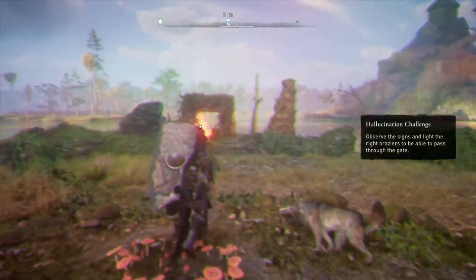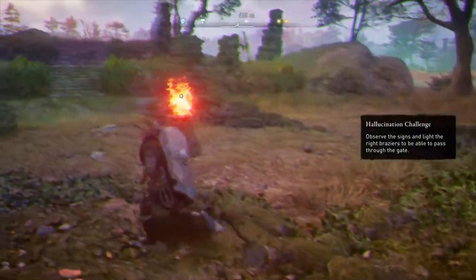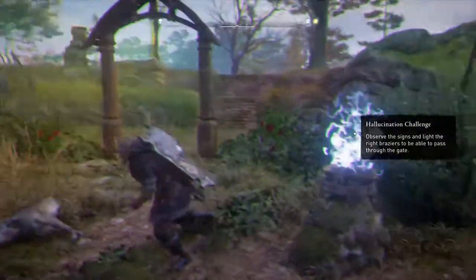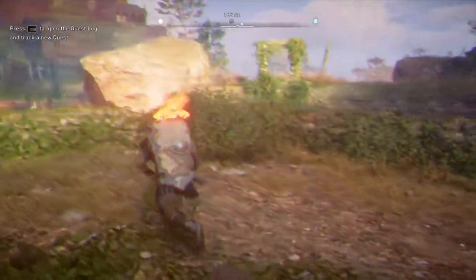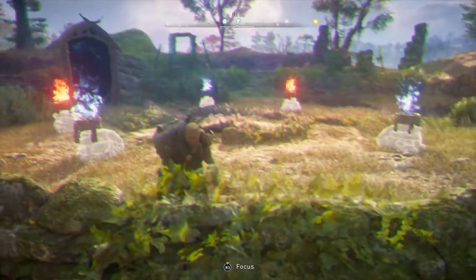The monuments that are whole and intact, you're gonna want to turn the flames to be blue. The ones that are broken, you're gonna want to turn the flames to be red, or leave them red — and that's how you open the portal. That's all you have to do. Hope this video helps you guys, thank you for watching.